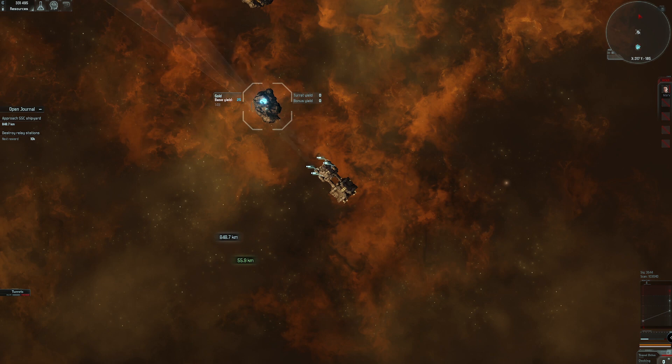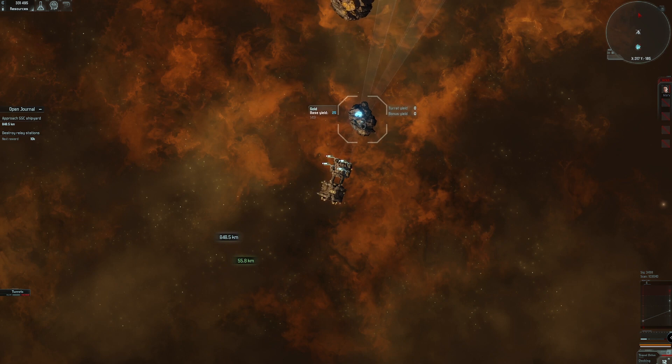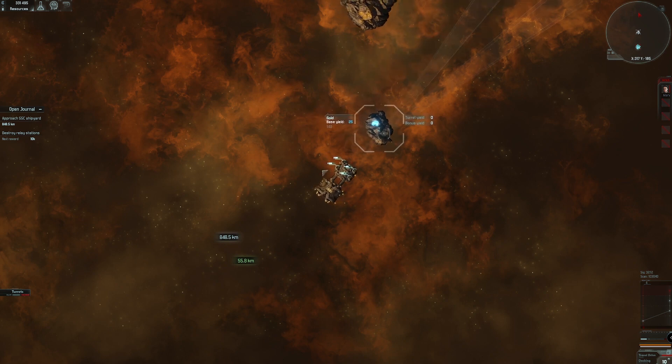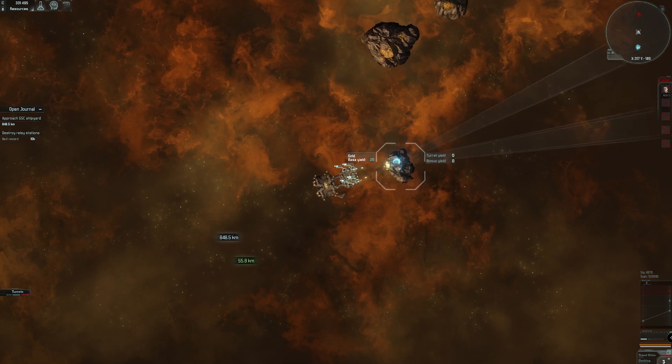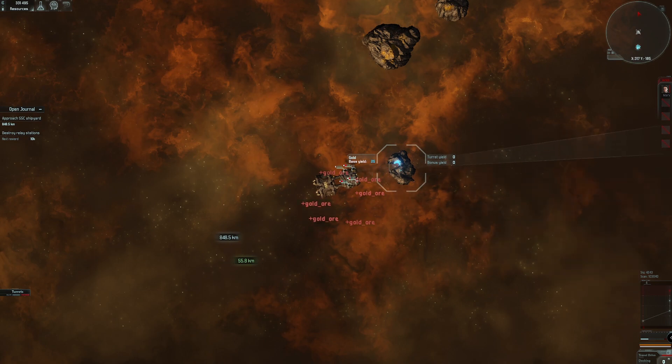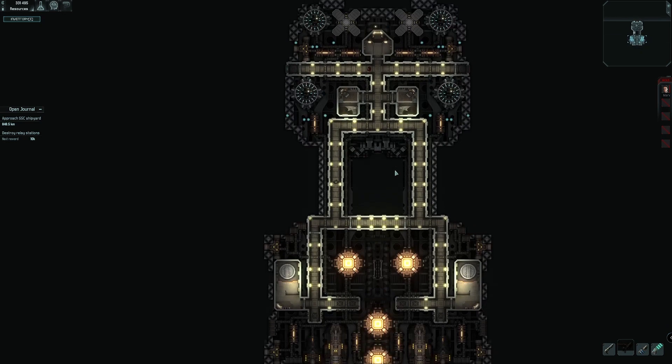I didn't realize this at first, but you can actually target the asteroid and see where the deposit is inside of it. An iron one is going to be littered with deposits, but you can see this gold one just has one small blue one. This way you can more efficiently save your ammo and only mine the part of the asteroid that actually has anything in it. With a faster-shooting ship I'm able to get through that much quicker.